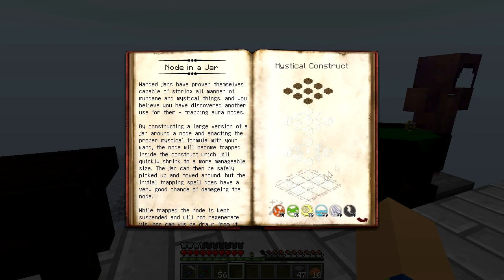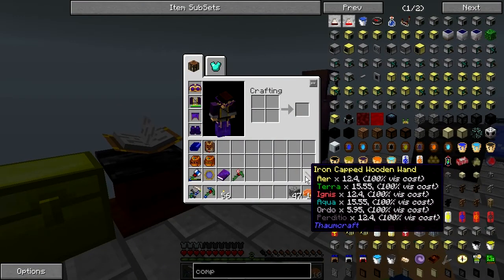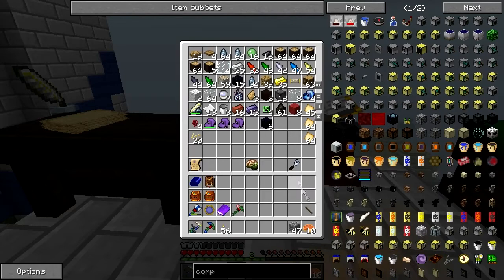I was going to go make some nodes, go pick some up with the node in a jar, but see this here? I need 70 of each, which unfortunately my wand only takes 50. So it's time for a new wand.